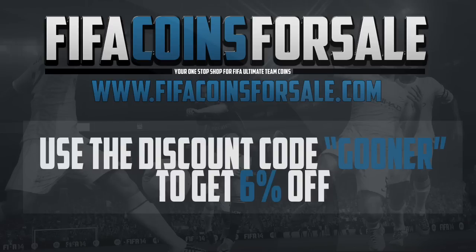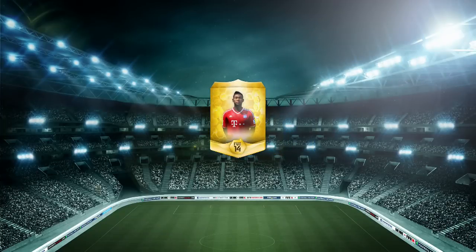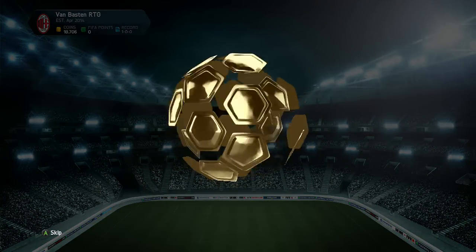Head over to fifacoinsforsale.com and use discount code GUNA to get 6% off. What's up guys, Guinness here bringing you episode number 2 of Van Basten's Venture to Victory, my Road to Glory series using the legend Marco Van Basten.